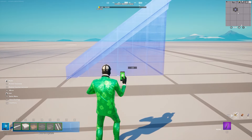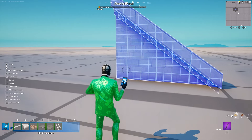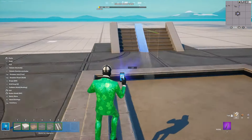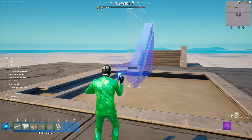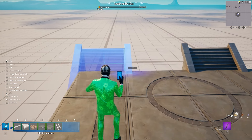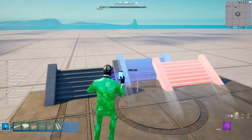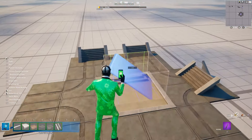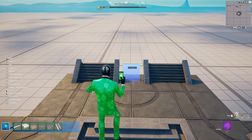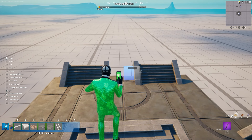Since I don't like how that looks, we're going to go to build prop off, mirror this piece, then go back to build prop on, and place it down just like so. Now we're going to grab this and put it right here, and then move it there. We're going to grab this piece, shrink it down by five, and then just put it here like so.